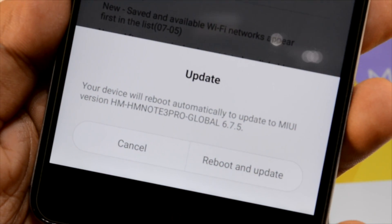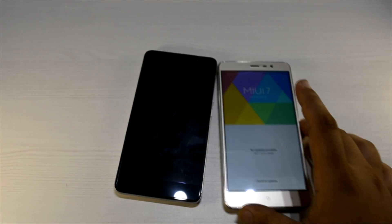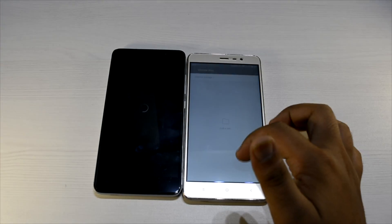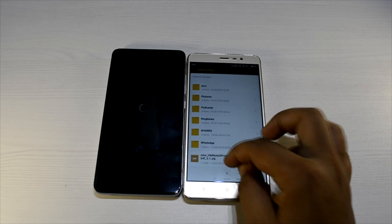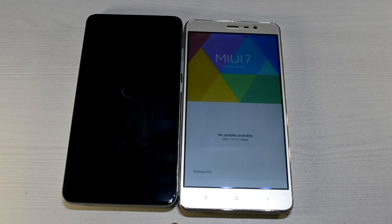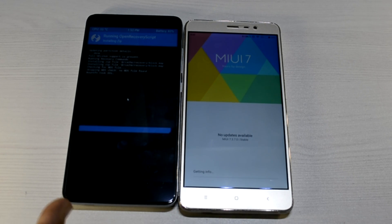It has accepted the update and we will proceed. Now on this other phone, we'll go into the three-dot menu and choose update package. This is the file — let's see if this one also updates. This one is on stable ROM so I think it will be switching to the developer ROM. I'm just trying it out to see if this will be successful or not.